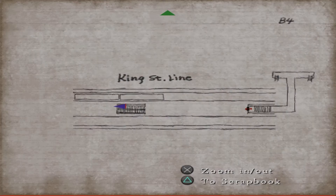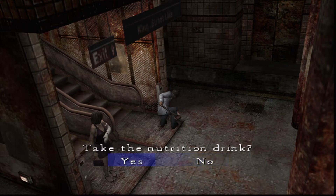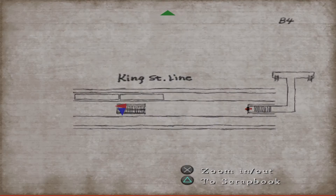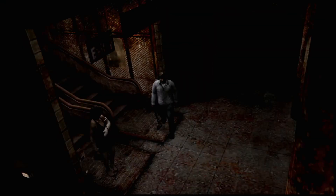Alright, so now what we're doing - oh, I forgot, in the editing in the last video I forgot we missed this. Take the nutrition drink. Yes. So what we need to do now is get on one of these trains on the bottom. Because - wait, no. I'm red, right? Yeah. Oh wait, no, I'm blue. Okay, so we need to get on one of these trains.